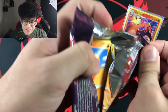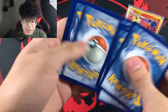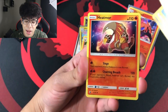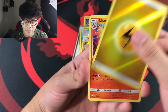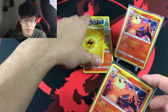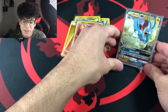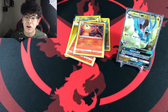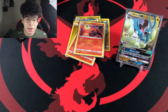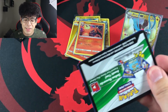On to the Salamence booster pack — hopefully the goods are in here. We got a Lightning energy holographic and then the Charizard holographic — two Zards in one pack! I almost forgot to switch out Charizard for Altaria on the star-of-the-show stand, because the Altaria GX is our only ultra rare pull thus far.